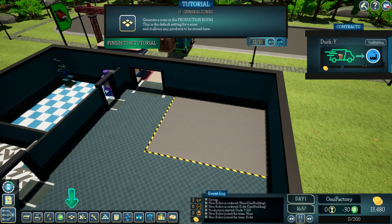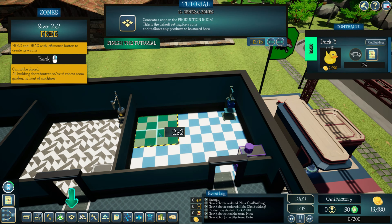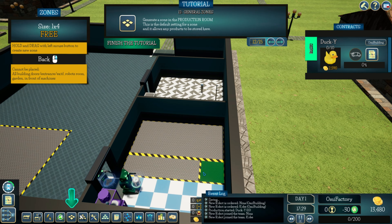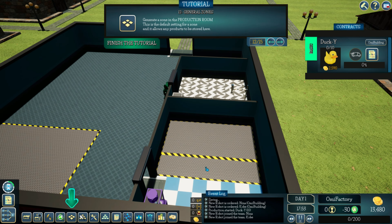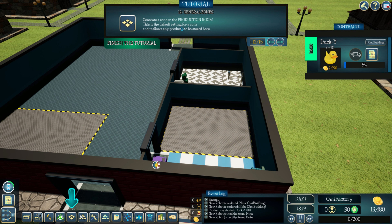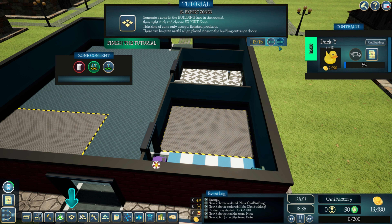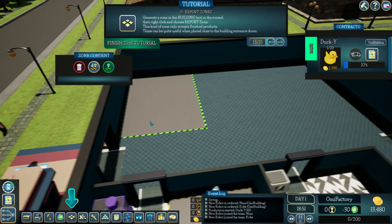Generate a zone in the production room — in here. Default zone: any products to be stored here. Generate a zone in the building, not in the rooms. So this will be our export zone here. Probably overkill, but there you go.